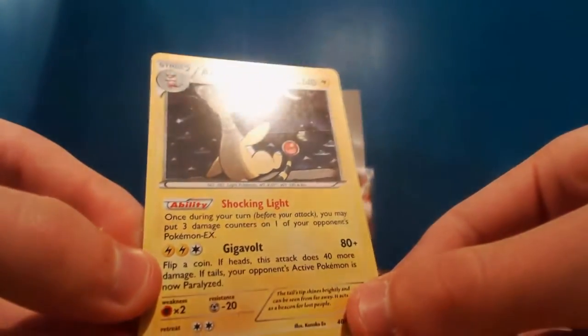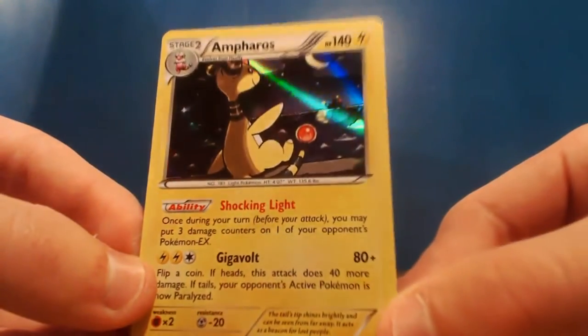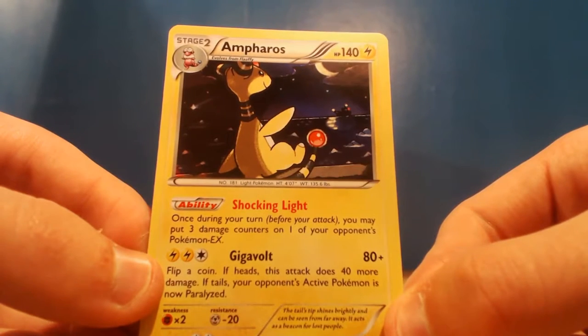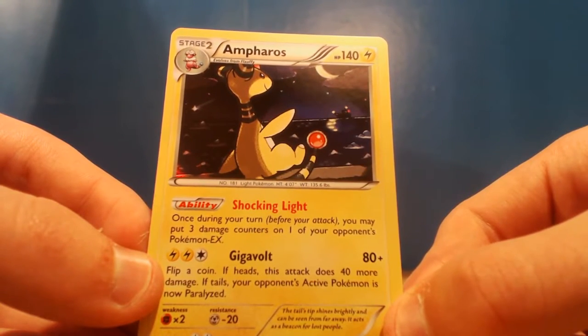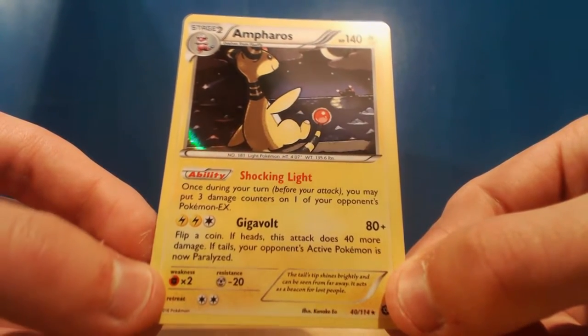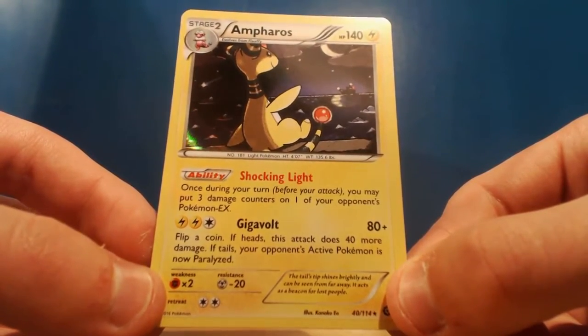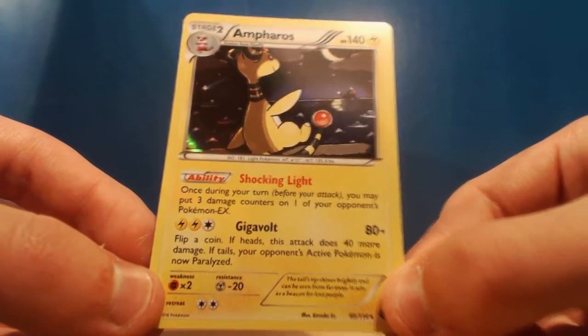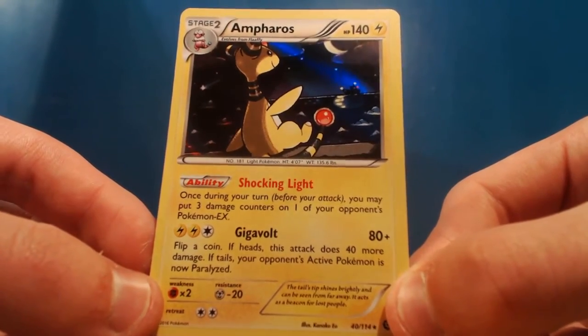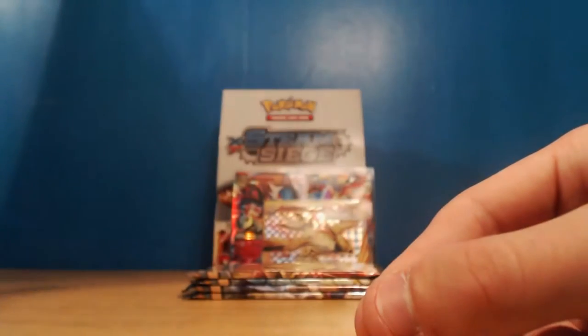With these boxes I think you are guaranteed to get all five holos. There we go - we got the Ampharos holo! Shocking Light: once during your turn, you may put three damage counters on one of your opponent's Pokemon EX. And then Gigavolt which does 80 plus - flip a coin, if heads this attack does 40 more damage, if tails your opponent's active Pokemon is now paralyzed. So you either do 40 more damage or paralyze your opponent. That's pretty cool.